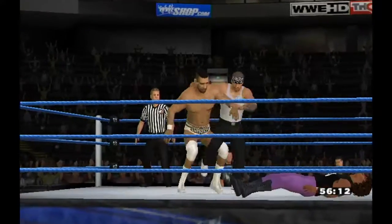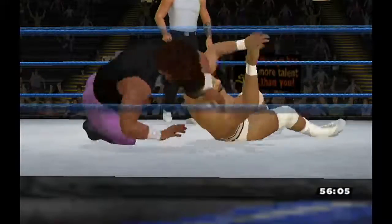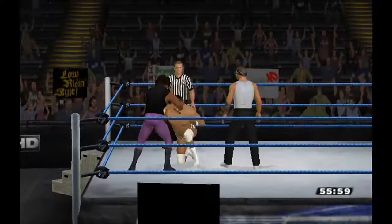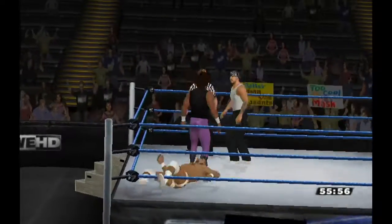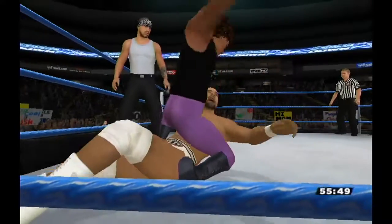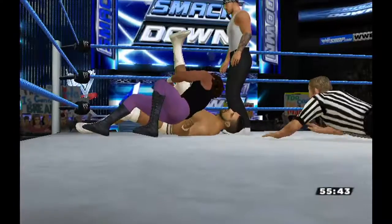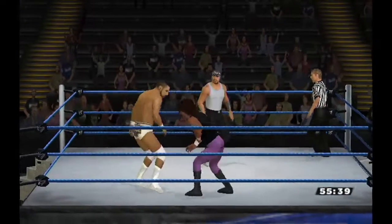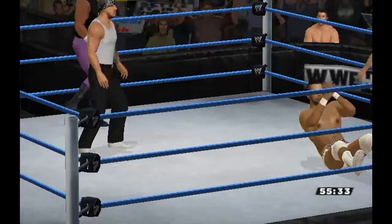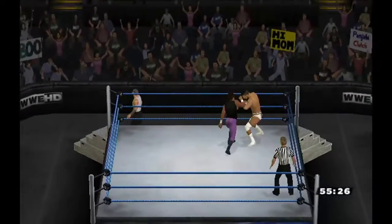Unigol from behind with a Russian leg sweep, then a spear right to Mahal and a back body drop onto Mahal. Mahal was in the Survivor Series tournament but ultimately lost out to Chris Jericho. Not even a one count — the referee was out of position. A headscissors takedown onto Mahal. Unigol exits the ring for whatever reason.